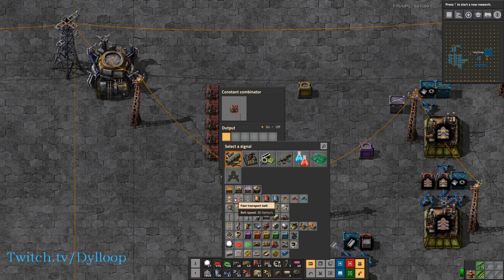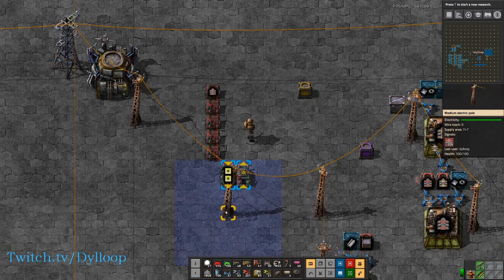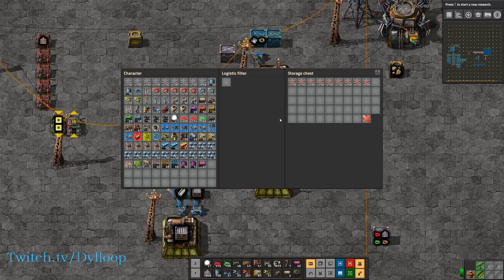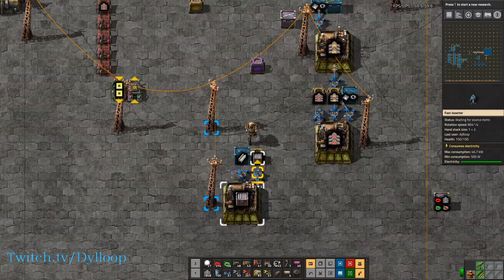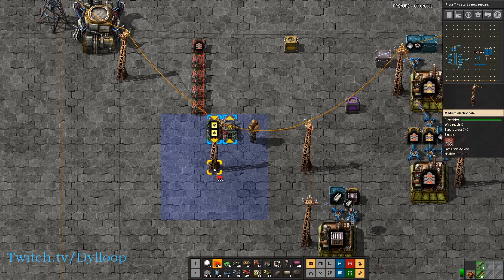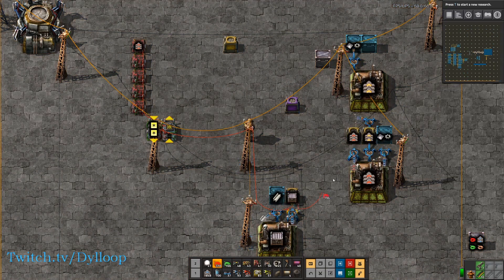So let's start with red transport belt — let's request 200. If we look at this pole, we get negative 200 on it. What we can do here is upgrade these chests to storage chests, and then set a logistics filter on that chest for the item we want to store in it. From there, I can tie in the circuit network to each of these chests and arms.